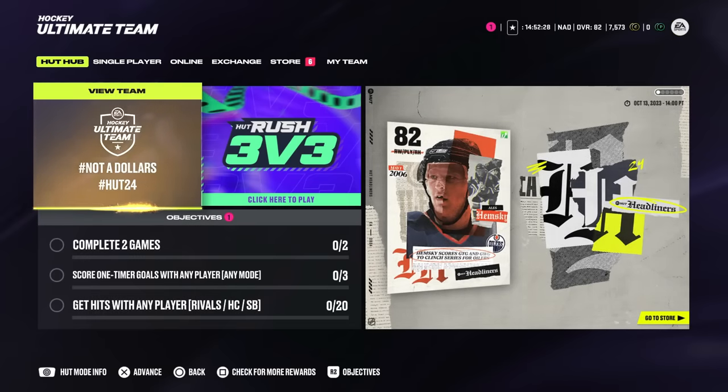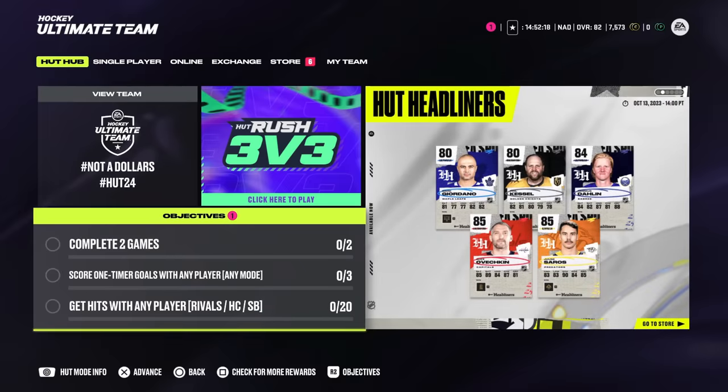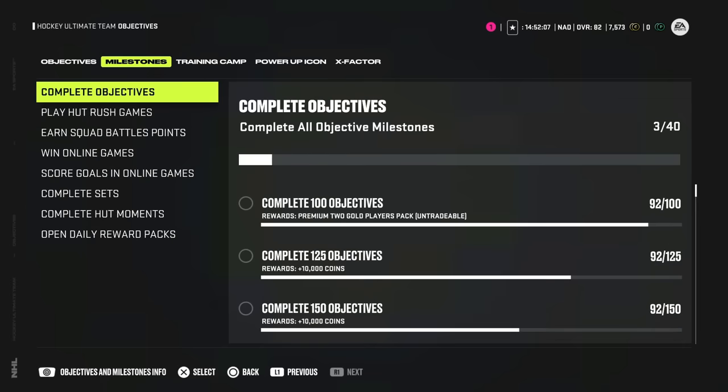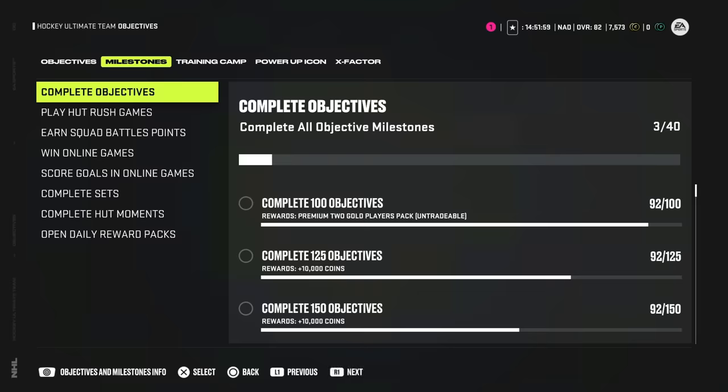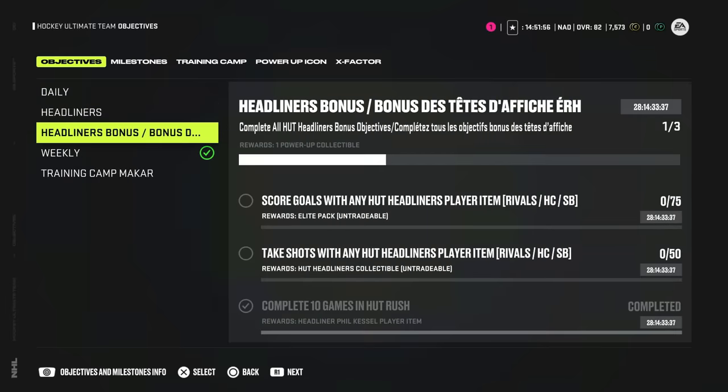The next issue: when you complete the Hut Moments and start grinding, there's something wrong with Hut Moments — it is giving you a notification saying you have an objective, but there is no objective causing it. While it says you have one, you just have to ignore it until EA fixes it. It's super annoying, but that's Hut Rush.